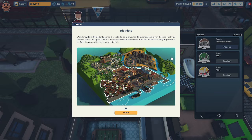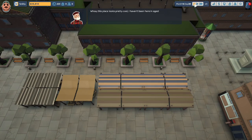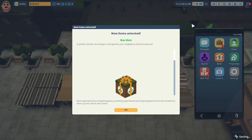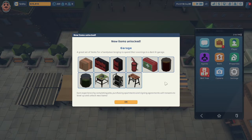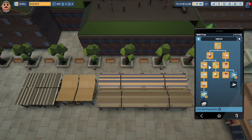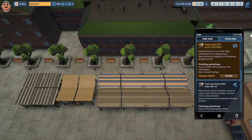We've unlocked some districts. Wondersville is divided into three districts; to do business in a given district you need an agent's license. We select the Suburbs district. New items unlocked: Garden — a perfect set to arrange a nice garden your neighbors will be envious of — and Garage — a set of items for a handyman longing to spend evenings in a dimly lit garage. We also get a skill point. Master Cleaner increases cleaning speed by 25%; Expert Jogger increases Uncle Steve's walking speed by 20%. I'm going to unlock the cleaning skill.